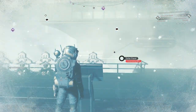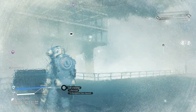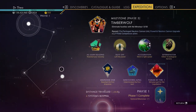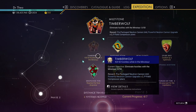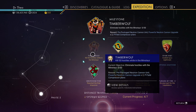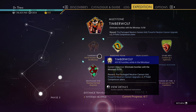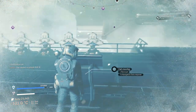Welcome to another video — this is going to be a little complaining. I'm in the expedition, working on killing 50 hostiles while in the Minotaur, so I need a base nearby with the Minotaur in order to summon it.